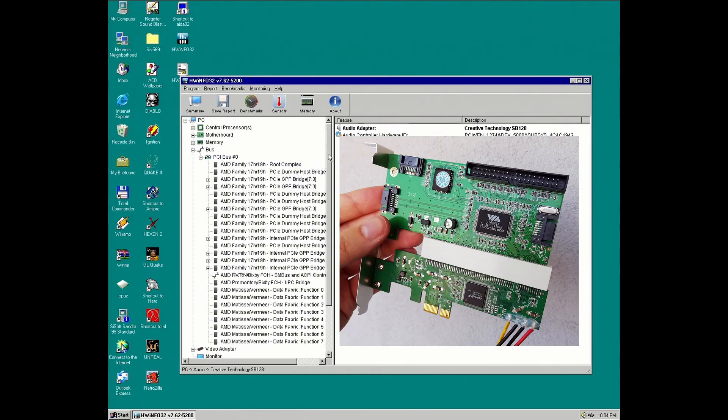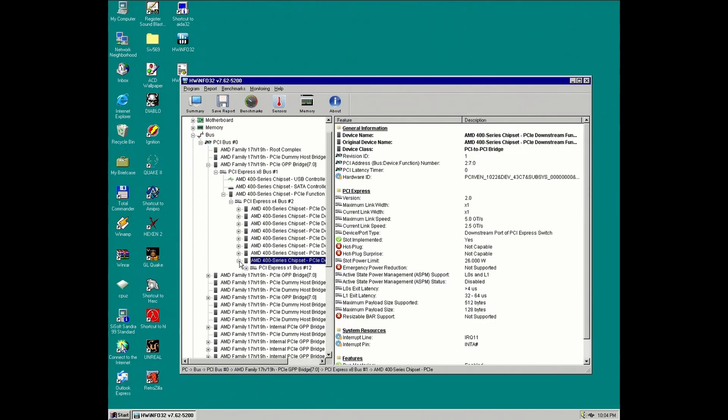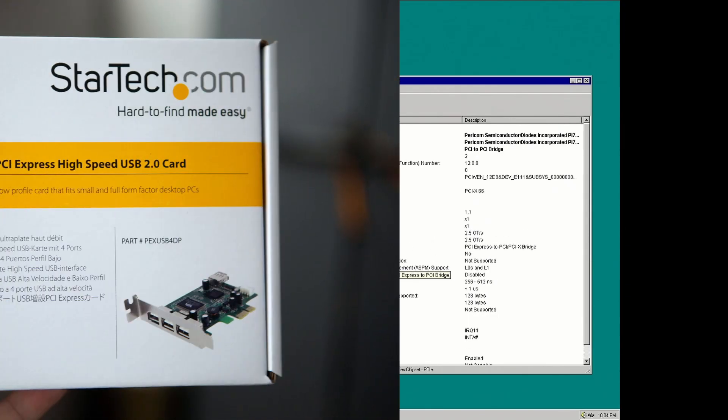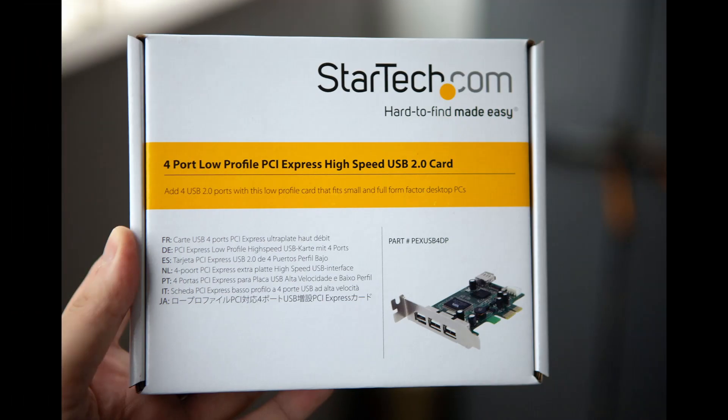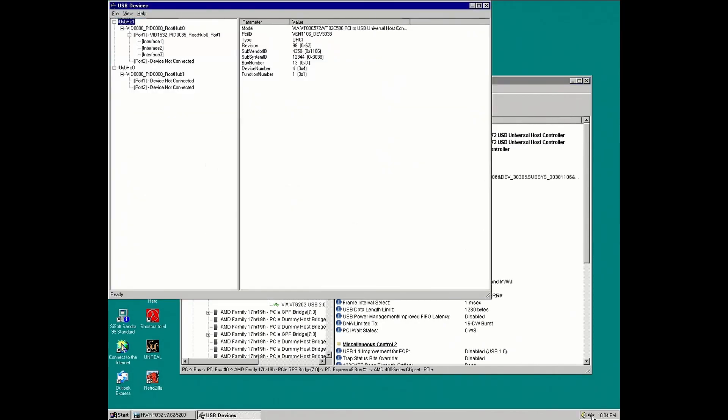There are two more PCI cards. One is a PCI-to-SATA adapter — this card uses a physical PCI Express to PCI adapter. The other one is a PCI-to-USB card. This is a more sophisticated card because it uses an embedded bridge chip, so it's a PCI Express card but actually uses an older USB chip.